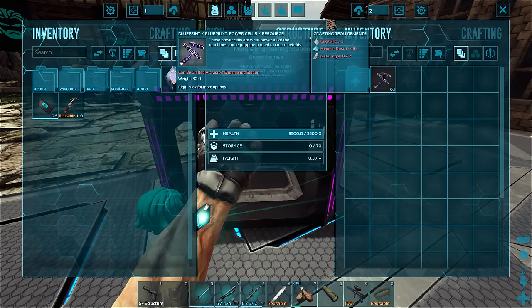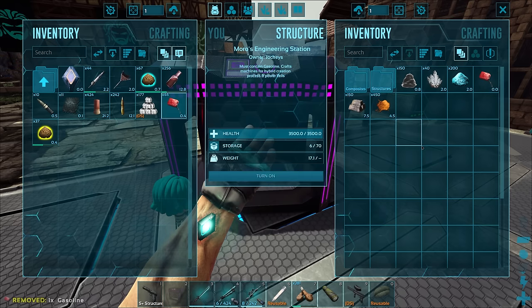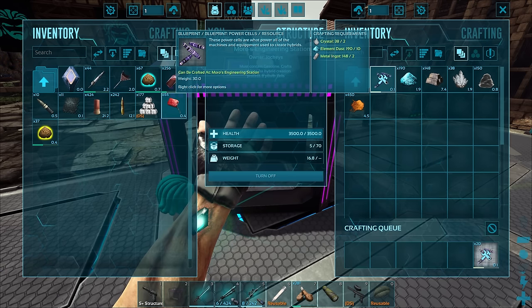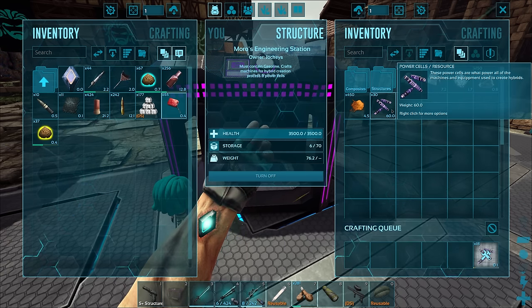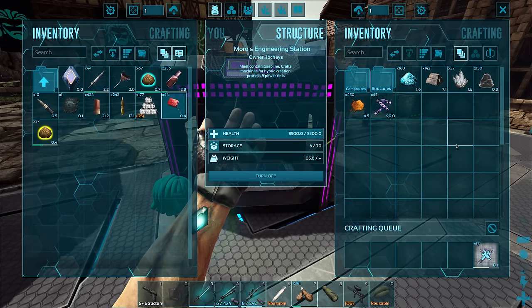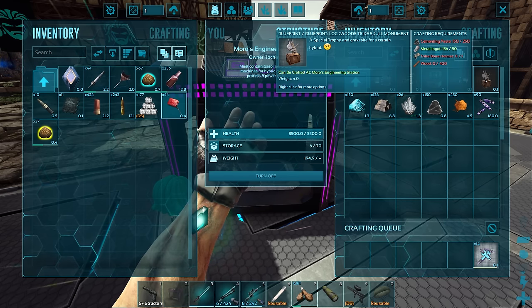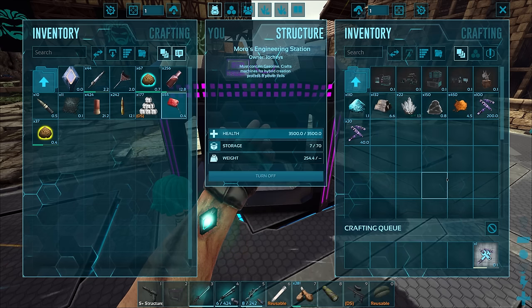We're gonna need some power cells in here as well. I'm not sure how many we'll need, so I'm just gonna craft 20. I needed gasoline for this — missed it there. We can go ahead and craft a bunch of these power cells, which are needed to actually power all of this stuff. We have 20... okay, we don't need 20 because it's giving me 15 per. I'll let it go to like 150. We have that going, and then we also have all this other stuff we need to make.